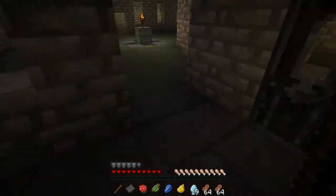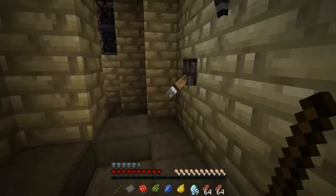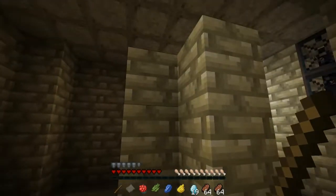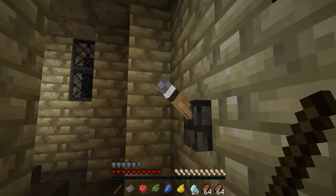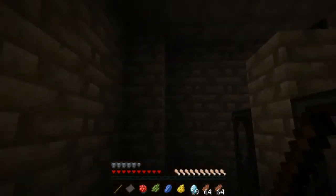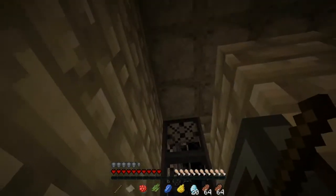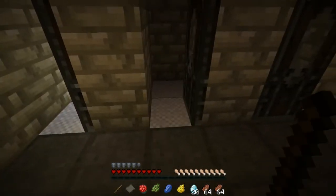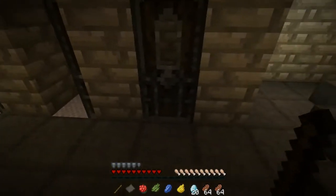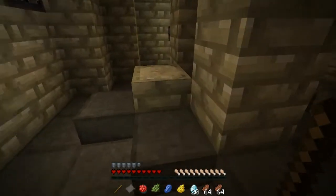Moaning Myrtle's bathroom. Let's check it out. There's a lever — can I click it? It did something. We'll click you again later. Let's check out the bathrooms. Diamond. And it got all bright. No diamond. No diamond. No diamond.